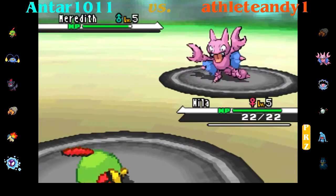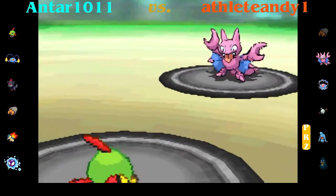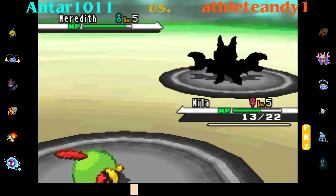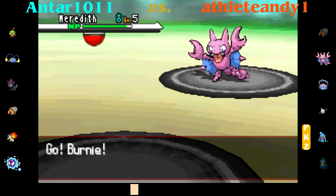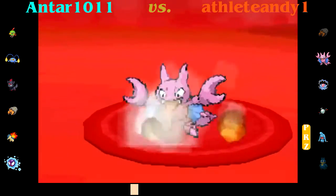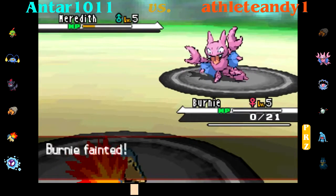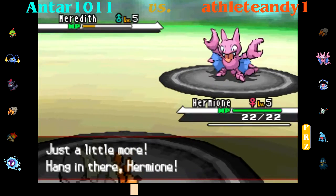He goes ahead and Swords Dances and sets up on me. Even though I set up a Reflect, I'm like — this is not good — because I don't really have too much that can survive hits from this Gligar. My Chinchou is not a particularly great Pokemon to have against him, considering the speed and Earthquake. I go out, and of course I was going to be slower — that's part of the reason Gligar was banned, because it's so freaking fast! So I get the free switch into my Cyndaquil. I go for the Eruption thinking it's going to kill, but no — this thing's so freaking bulky, especially with the Eviolite.